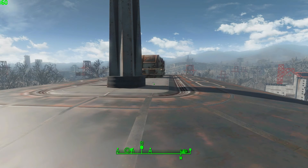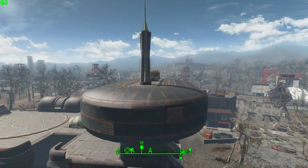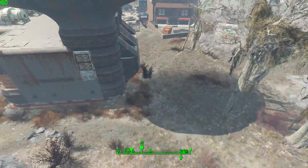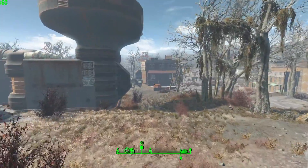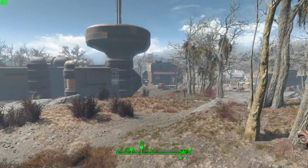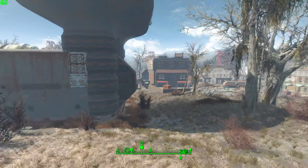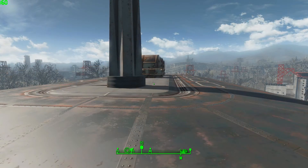Hey, what's up, EZ here. I'm going to show you how to customize your shadow draw distance in this video, but first I want to show you why this is important and why you should consider doing it. This clip is with the preset on medium for shadow distance, and as you can see the shadow gets rendered right in front of you — it's ugly, it's an eyesore, it's probably not how you want to experience the game.